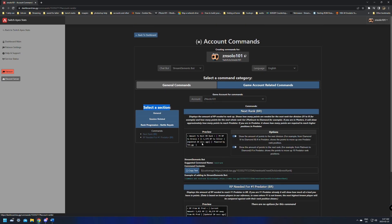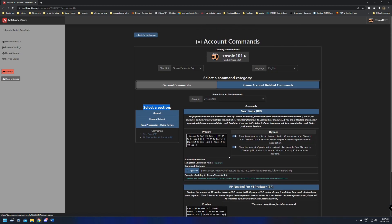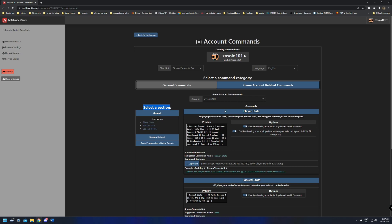In rank progression, there's a battle rank option that shows you the next rank — I don't use those ones. But like I said, they're here in the left-side menu. You can pick whatever ones you want; you can add them all, but you don't need to. So definitely keep that in mind — just add the ones you use. If you're only using RP and recap like I am, those are the only ones you need to add, so you don't have a whole bunch of extra commands.